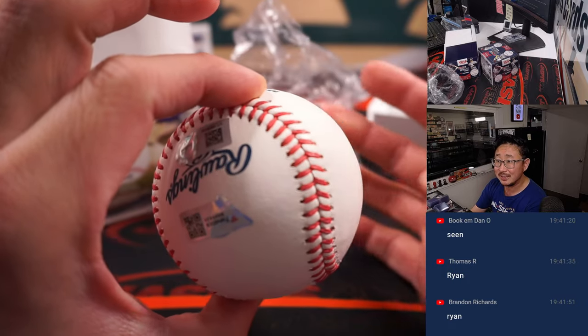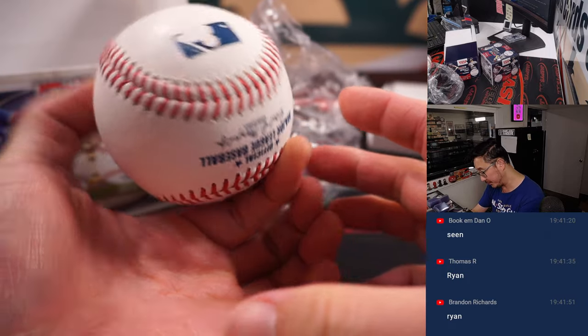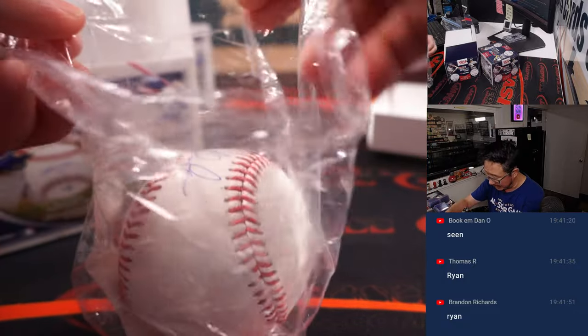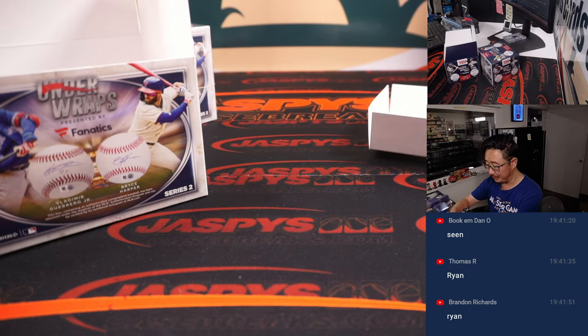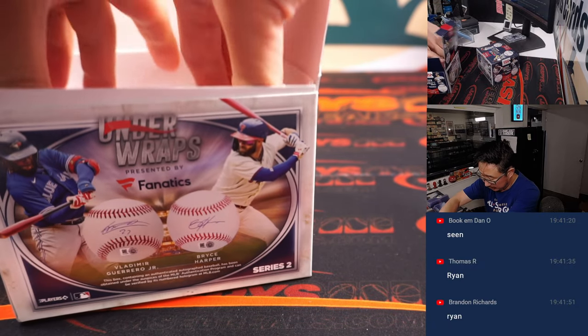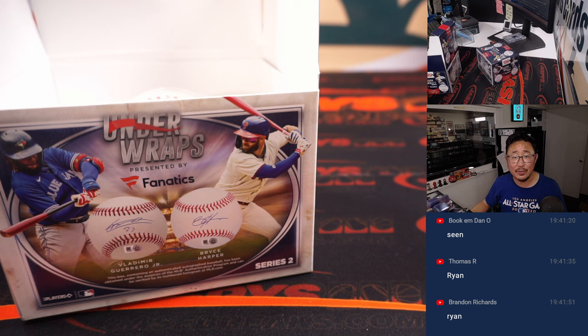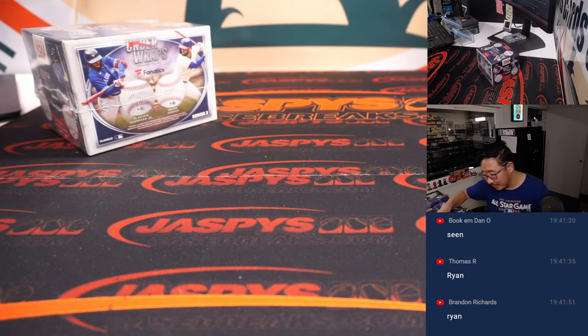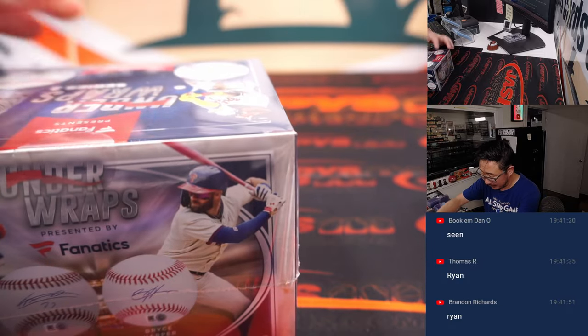There's the Fanatics sticker and the MLB hologram sticker right there. An official Major League Baseball — nice weight to it. Alright, who's got the Ryan Express? Nolan — wow, that's Jeremy Port. He's got two out of three. He's going to make it a clean sweep. We have another three boxes in the store if you want to run this back — they're a lot of fun.